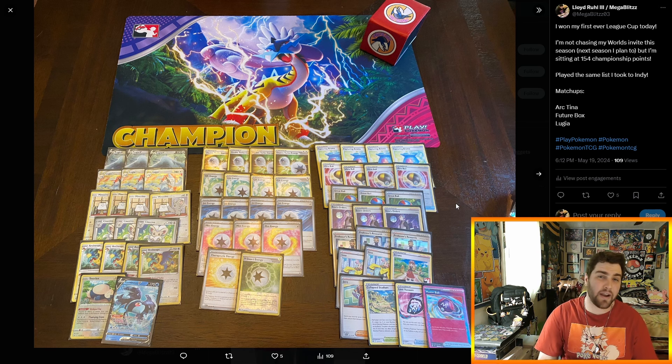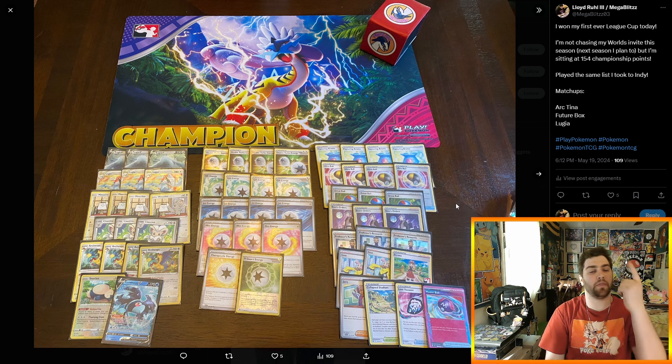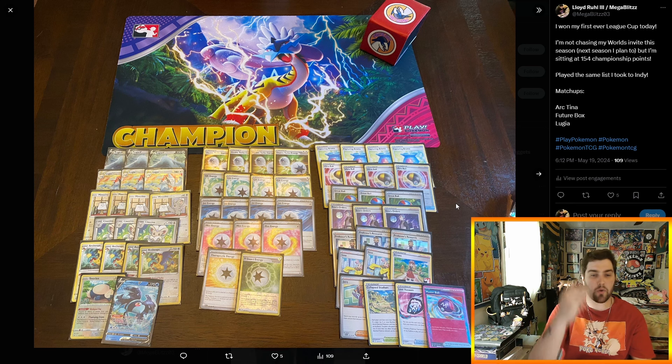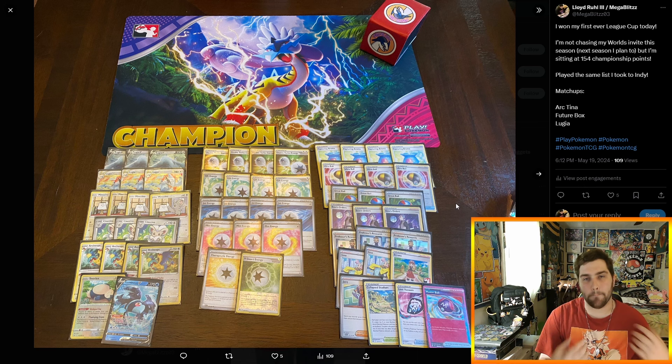For the list, I ended up playing the exact same 60 as Indianapolis: 3 Lugia V, 3 Lugia V-Star, 4 Mincino, 3 Cencino, 4 Archeops, 1 Snorlax, 1 Lumineon, 4 Double Turbo Energy, 4 Gift Energy, 4 Jet, 3 Mist, 1 Therapeutic, 1 V-Guard, 4 Capturing Aroma, 4 Ultra Ball, 3 Great Ball, 3 Boss's Orders, 3 Professor's Research, 2 Iono, 1 Serena, 1 Judge, 1 Collapse Stadium, 1 Lost Vacuum, and 1 Master Ball.